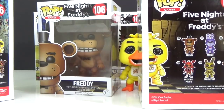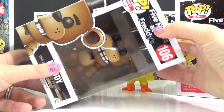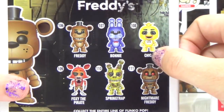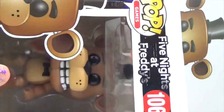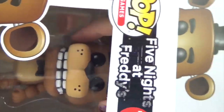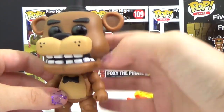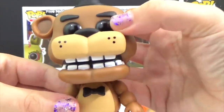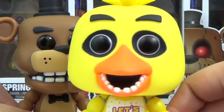Let's open Freddy next. Number 106 is Freddy — he's the first of the series, then Bonnie, then Chica. So this Freddy is holding a microphone, he's got his black top hat, some really black eyes, and look at those really big teeth!